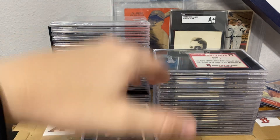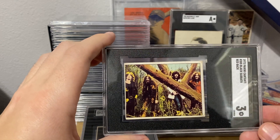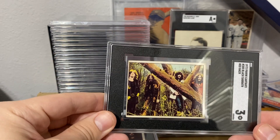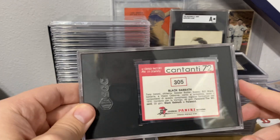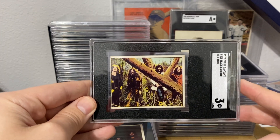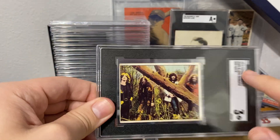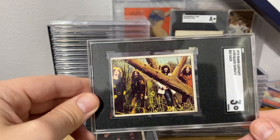Up next a Black Sabbath — this one got a three, which is what I expected. These are pretty tough to find for some reason. I should also have another one with a different back coming in soon. I think there are three different back types on these and I eventually want to get all three.